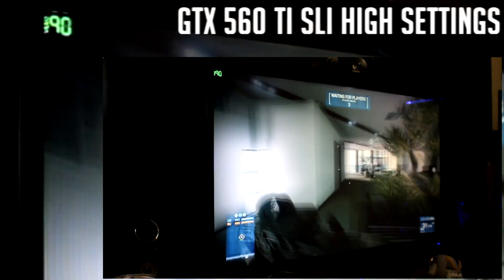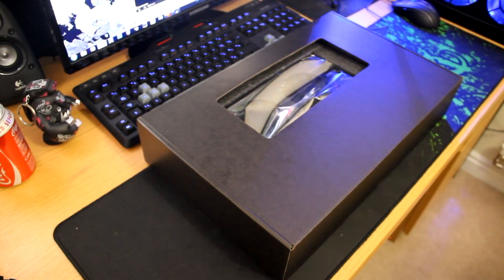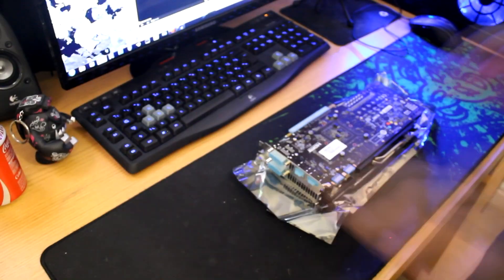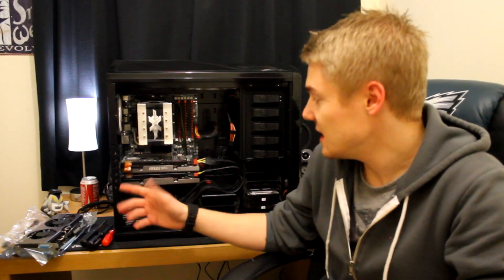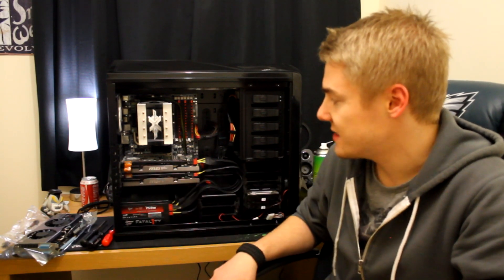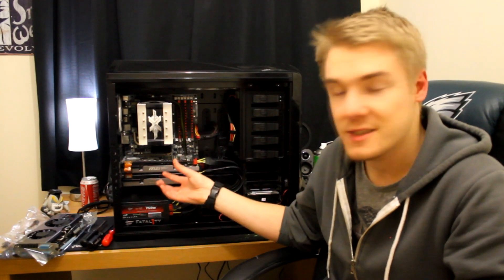So let's now go ahead and take out the GTX 680. Now we've taken the side of the computer off, we can see my two 560 Ti graphics cards in an SLI setup with the SLI cable here. I'm now going to go ahead and take these cards out and replace them with the new 680.